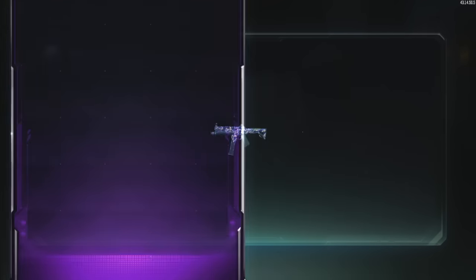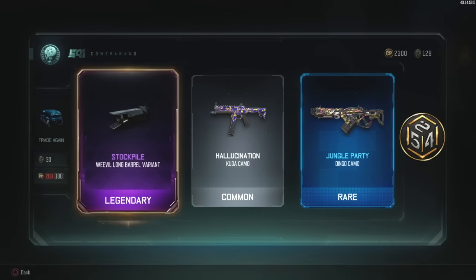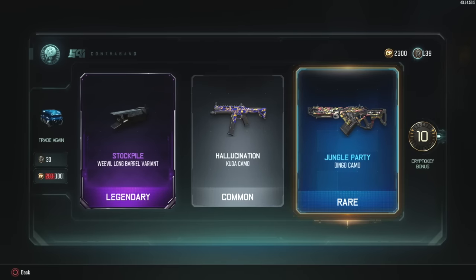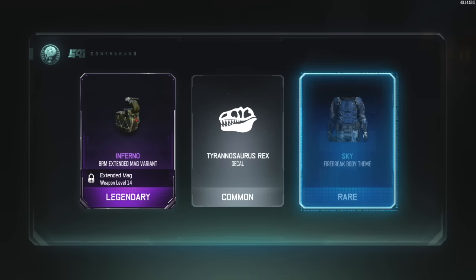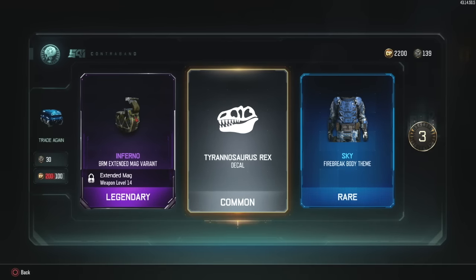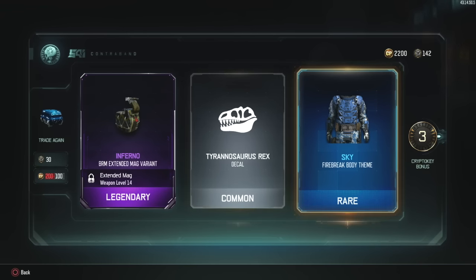Wrench. Butterfly knife - come on. Stockpile Weevil, Hallucination, and Jungle Party. Bingo! I think I just got that one - that was a long ago. Inferno for the BRM, the mag variant. I got the T-Rex decal. And Sky for Firebreak - do I have that? I got something for Firebreak, I'm not sure which one it was. We'll check it out at the end.